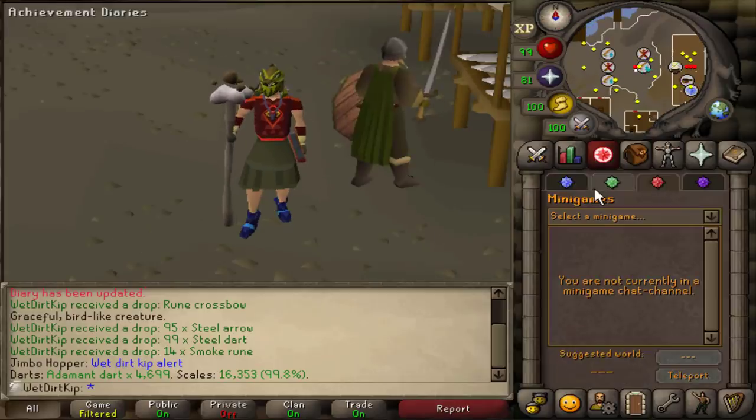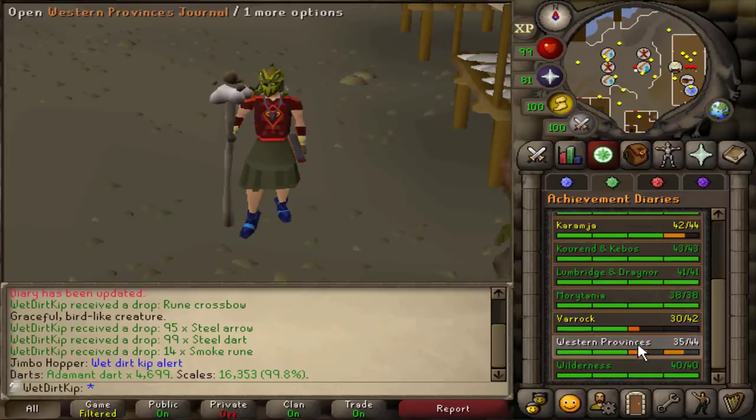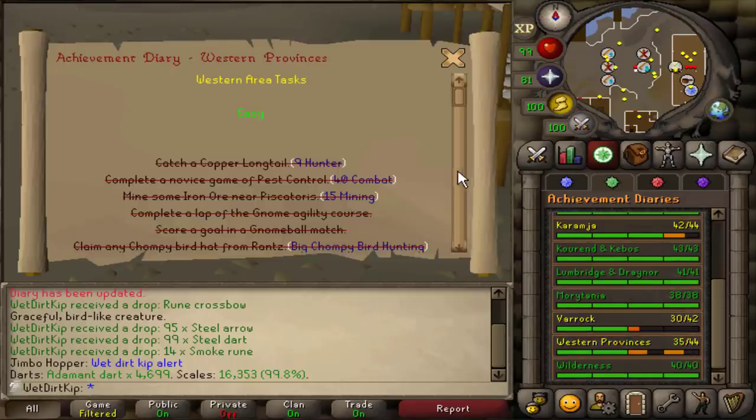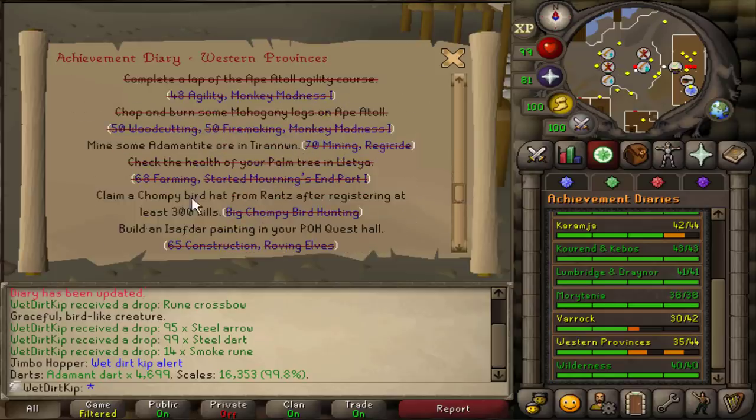The point being is that I'm going to start raiding now, and the last thing I want to do before we can actually start raiding is get the Western Province Hard Diary done, so that way we can get Elite Void. We have a few tasks left to go, with the most annoying one being the Chompy Bird kills. I actually got all the Pest Control points I'll need to upgrade my Void to Elite Void, because I knew in the future I would appreciate having that.